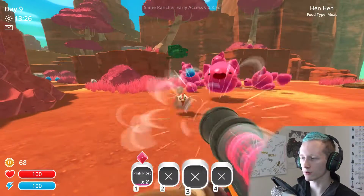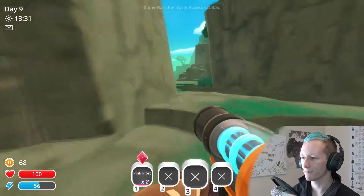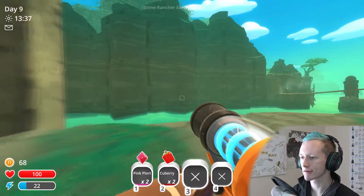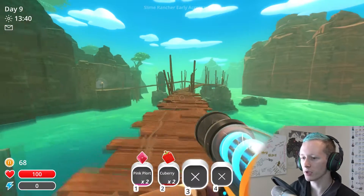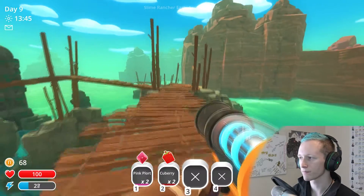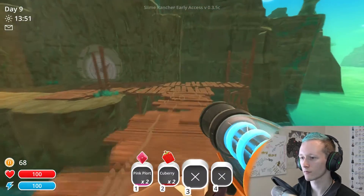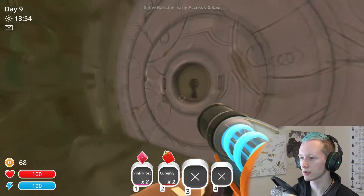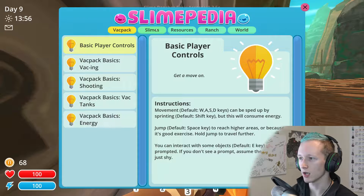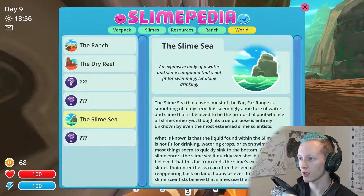I'll come back for you guys afterwards — if you guys aren't there then so be it, I forgive myself. I want to check to see what this area is going to look like. I believe I got a key from one of the big boy slimes where I can unlock this. I don't know what it goes out to — looks like nothing. I believe you get these from the big boy slimes.